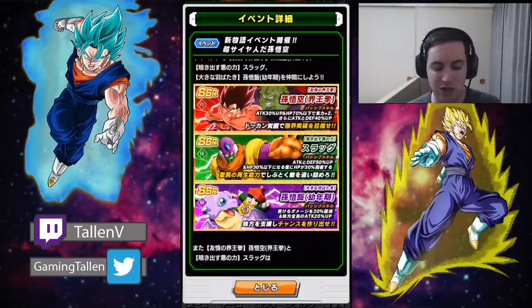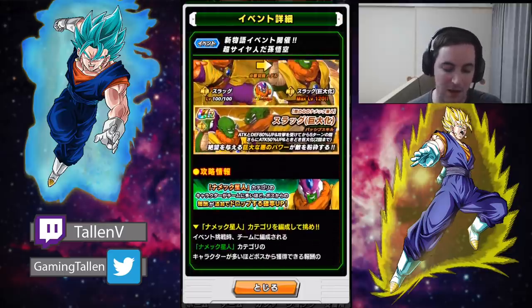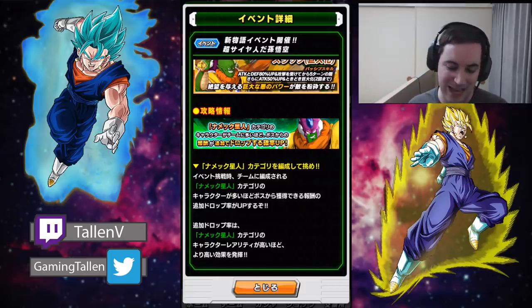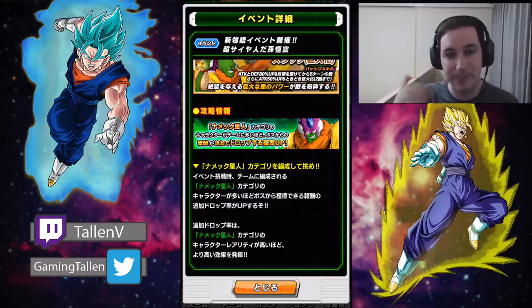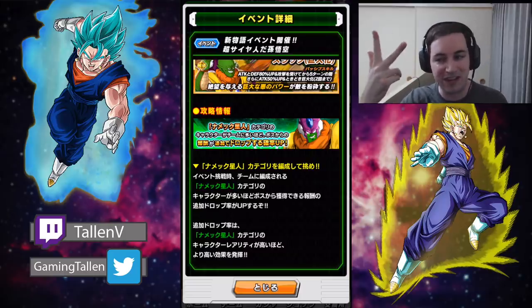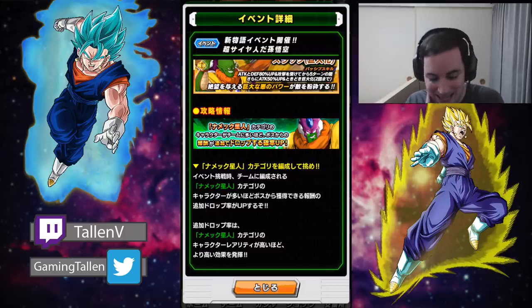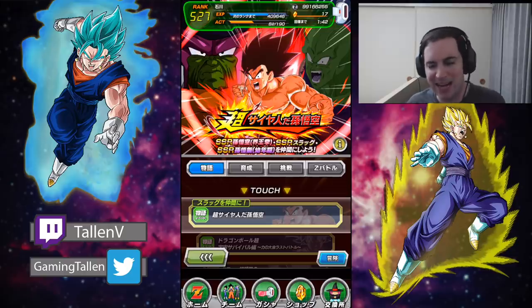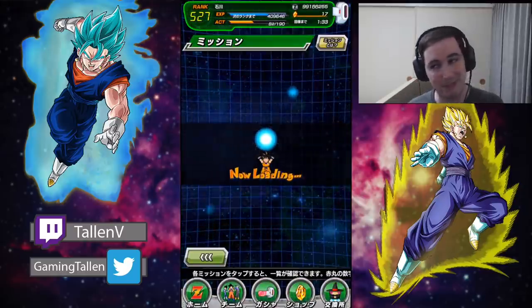Now, one thing you do need to keep in mind — I translated all these cards, check the video at the end if you want to — is that if you want to increase your drop chance, you have to use the Namekian category. Not the Namekian Saga, the Namekian category — like people who are actually Namekians. That's Piccolo, Nail, the different variations of King Piccolo, and Slug. That is it. Usually that wouldn't be too bad, like you could just throw a couple in there and be fine. Well, that's where the missions come in handy, and maybe not so much.